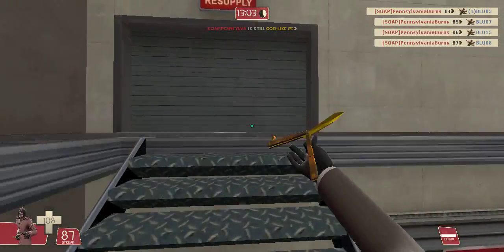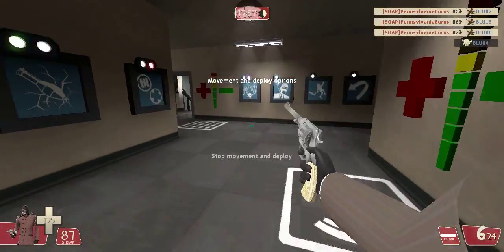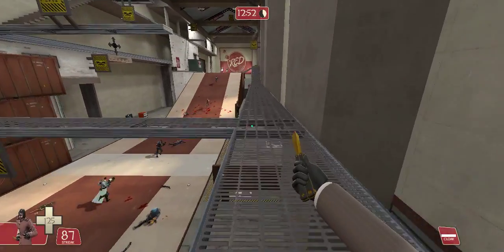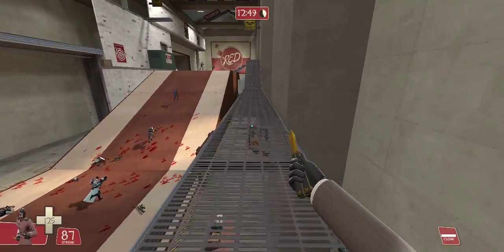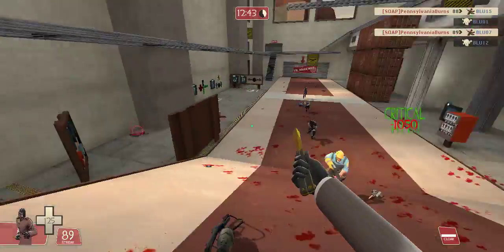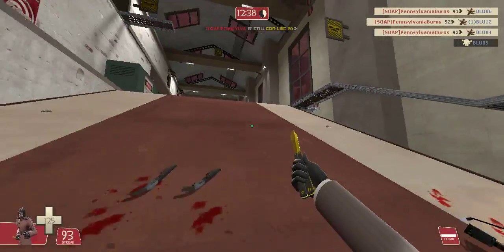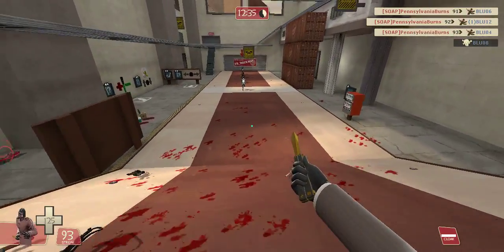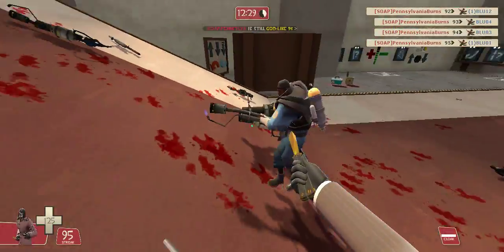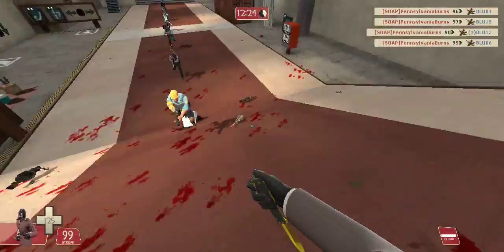I'm going to go into different stabs — I'll cover stair stabs in this video and probably do another video on matador stabs. A good way to practice for matadors is on Degroot Keep, also known as medieval mode — play a few matches of that and you'll be getting matadors in no time. I actually like to do this specific training before every highlander match. As you can see, you don't want to be doing things like that in a game, so might as well get your failed stabs out now and do it in the real game when it matters.